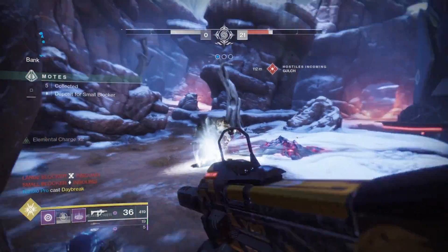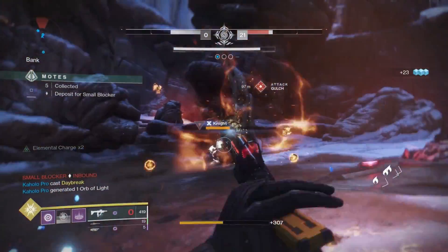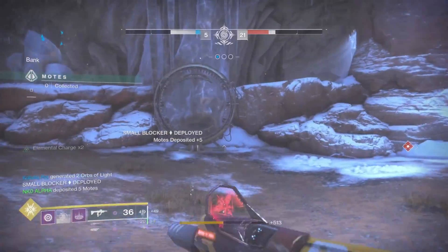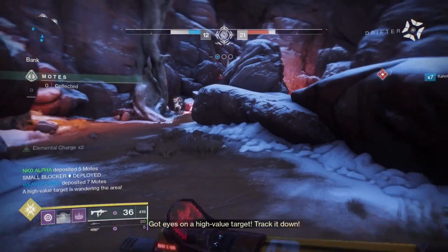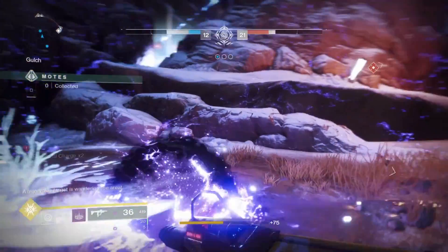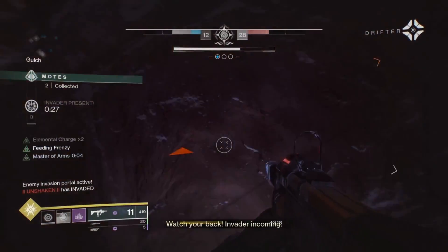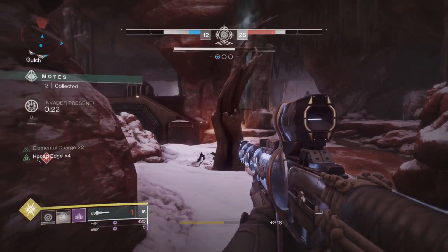They popped a 15 — okay, trying to save my Nova Bomb now. If we get overwhelmed like last time I'm gonna pop it obviously, but the end game here is to try to keep everything going. That dude blocked seven — what a loli boy. When I first started playing Gambit and got super competitive into it, it used to bother me to the highest level to get people who would bank like stupid low numbers like that.